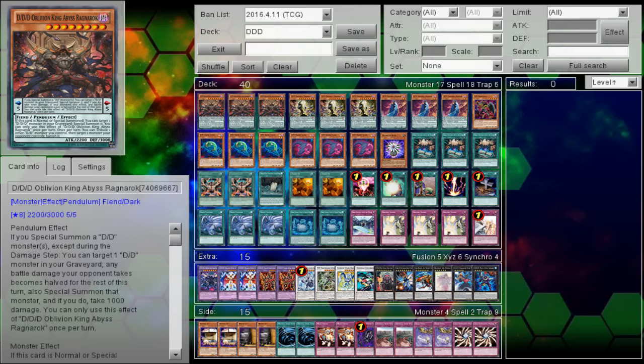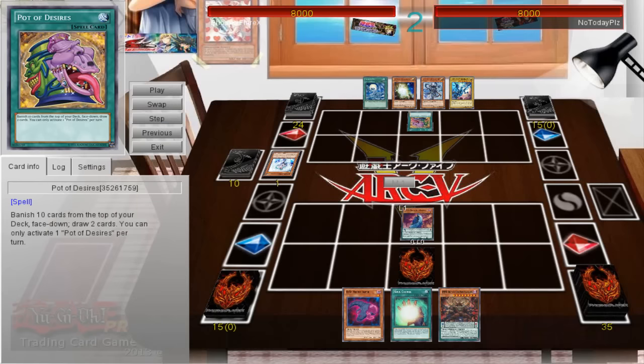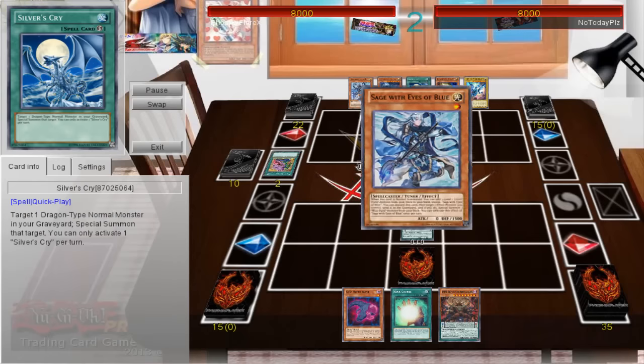Going into the first of four games, my opponent wins Rock Paper Scissors and chooses to make me go first, because he's playing Blue Eyes and prefers to blind second. My opening hand has a Kepler in it, but unfortunately that Kepler catches a Vayler, so I just have to set Twin Twister. My hand is full of really good cards, but I can't get them rolling — if I'd gotten that Kepler search, I could have resolved Soul Charge this turn.